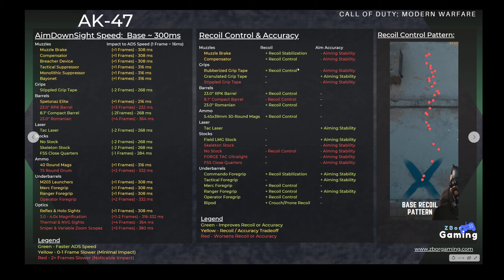As far as recoil control, there are a handful of attachments that affect your recoil stabilization, recoil control, or aim stability. Stabilization helps with side-to-side bounce while shooting. Recoil control minimizes the first-kick vertical recoil, and aim stability helps with idle sway. There's a variety of attachments to equip here, and the next few slides will show how much effect they each have.